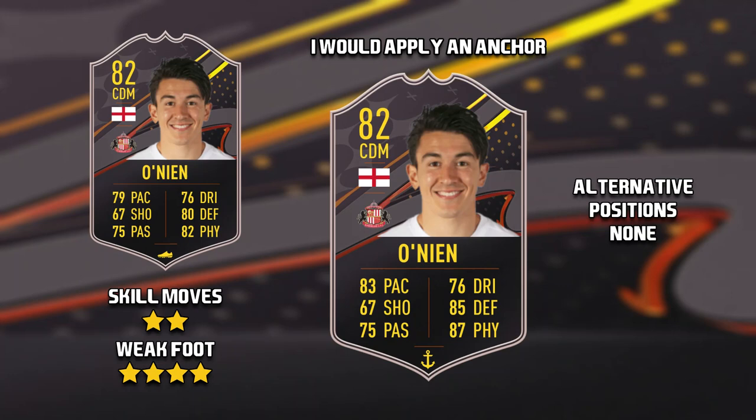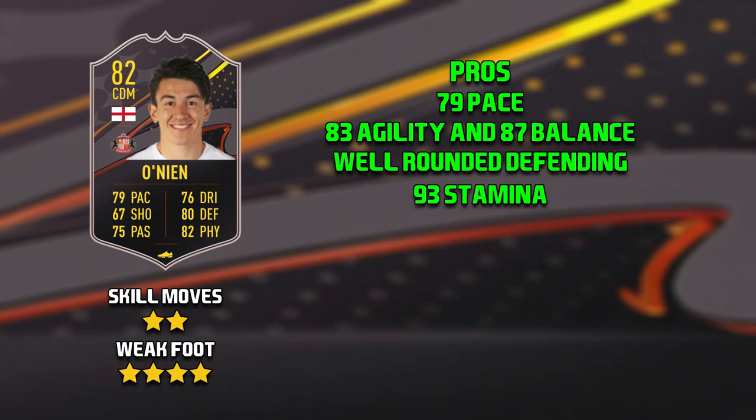The pros of this Oneon card — I'd have to say his pace. 79 pace is actually very good for the start of the game. He's got 83 agility and 87 balance, which is very good for a CDM. He has well-rounded defending, mainly low 80s, and his physicals are also very good with 93 stamina being a standout.